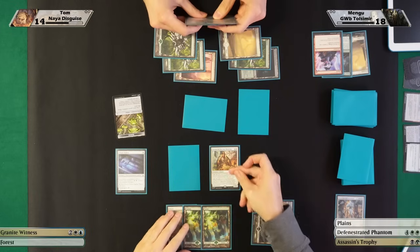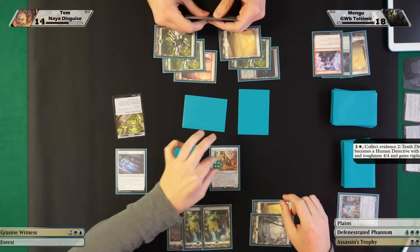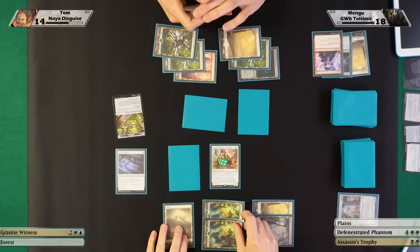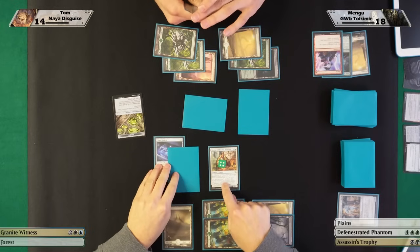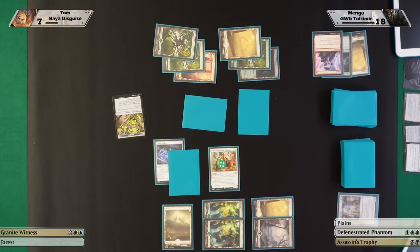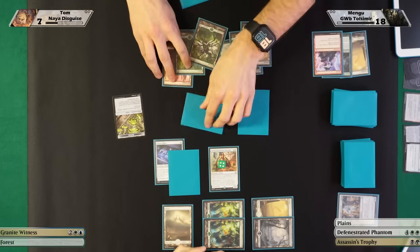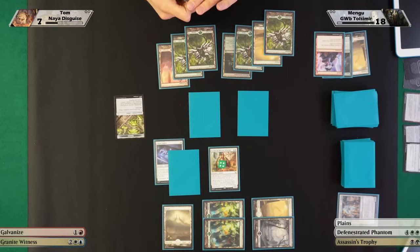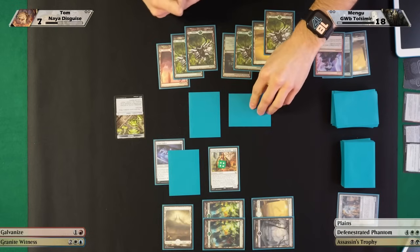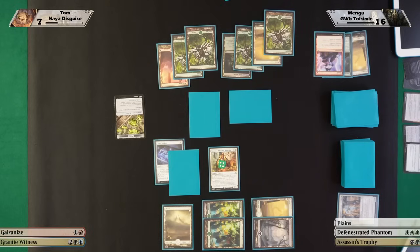I will pay two mana, collect evidence 2, exile this five-drop, and the Hero will become a 4/4 with vigilance — that's powerful. Then I'm gonna also grow my morph card — it's a 3/3 vigilance now — and I'm attacking for seven with a 3/3 vigilance and a 4/4 vigilance. You take seven, down to seven.